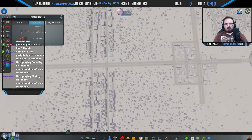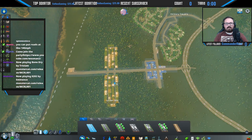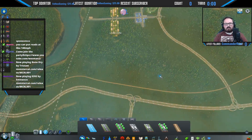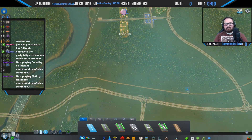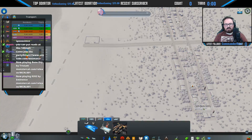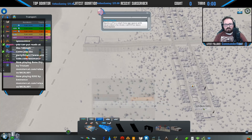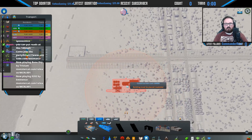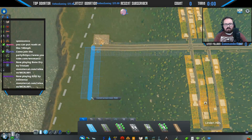We're already getting some buildup because of trucks coming in and out of the industrial area — this is the only outlet for them. Usually what I like doing is making a dedicated freeway just to get them in and out as seamlessly as possible. Since we have transportation, I think we're going to start early and make a cargo terminal — not a train station but a cargo terminal. We want to do this carefully because it gets congested really quickly.